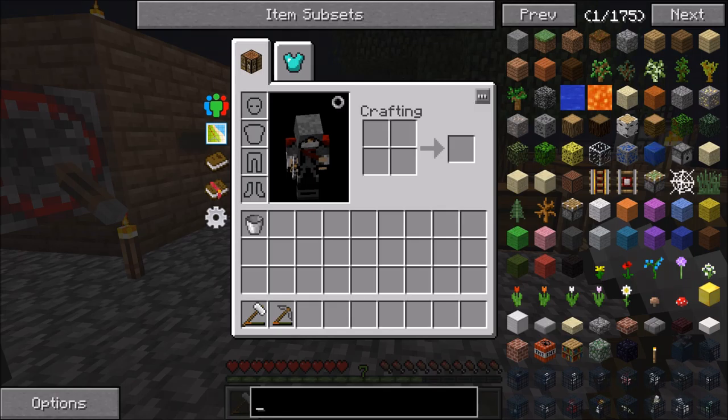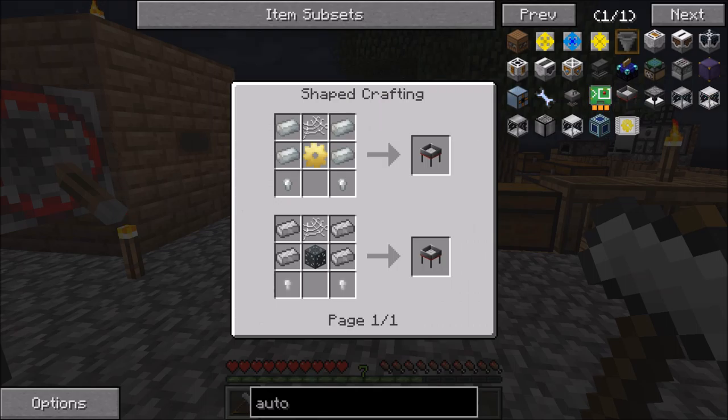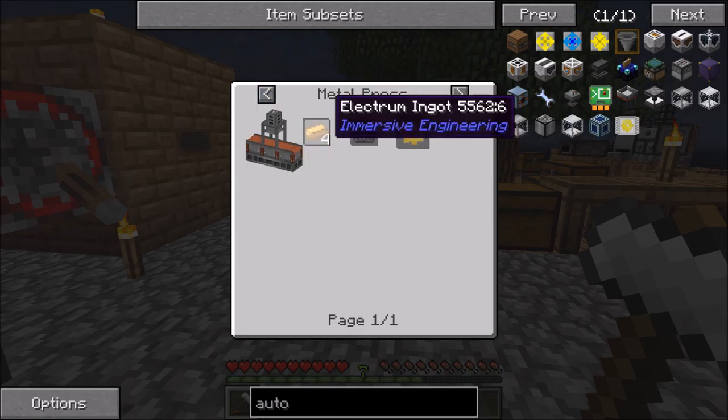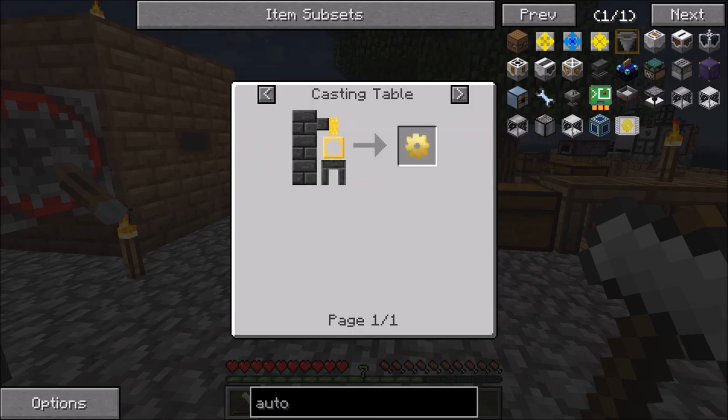Today we're going to look at trying to get a bit of automation going again, so we're going to look at the auto sieve. I'll try and get some power to do it as well. You can see it needs Invar, Electrum Gear, and Silt Mesh. Now to make the Electrum Gear you need to either do it in the Metal Press, which is the Immersive Engineering one, or in a smeltery with a gear cast.